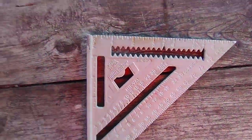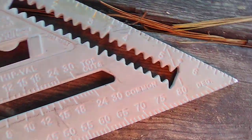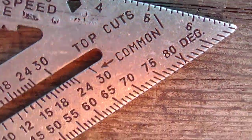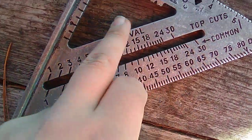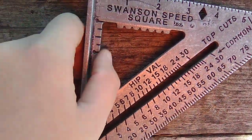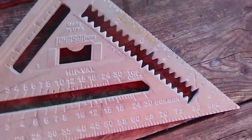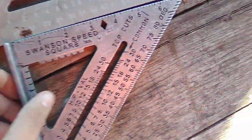Here's my Johnson Speed Square — let's compare it to the Swanson real quick. So here's my Johnson, and then here's the Swanson. This part here on the Swanson I'm not sure what it's for — I guess it's for rafters or something. Most of you guys out there are going to know about this stuff. I mainly do trim and drywall, so I'm not a framer, but those are the two I wanted to show you.